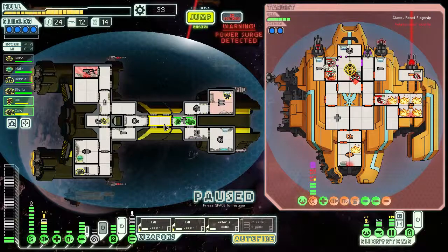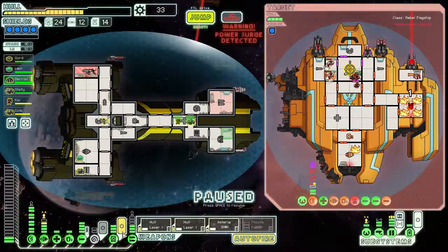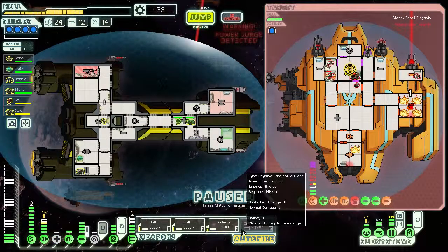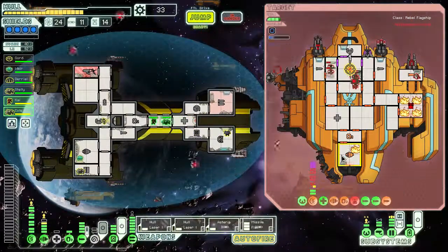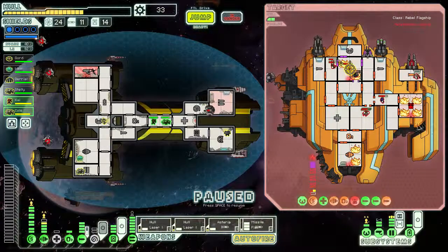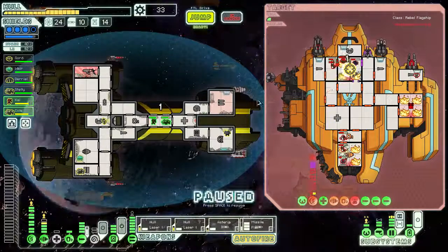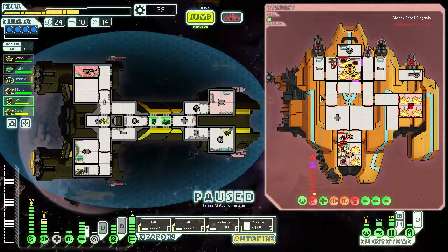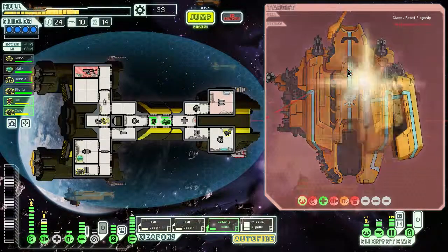These guys are healed up almost. I don't care about the breach in there - we're good for now. Let's get all power to weapons. We're actually going to disable the medbay - these guys are healed enough. We're going to hopefully be able to finish them off. Luckily only one of those missiles actually hit us. It looks like our artillery beam along with the fires on board their ship are doing most of the work for us.